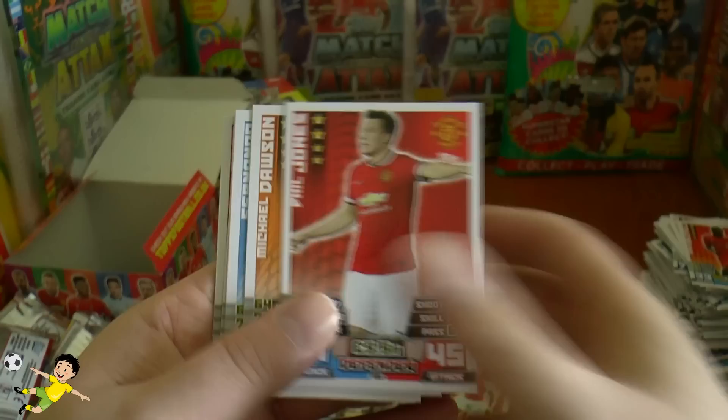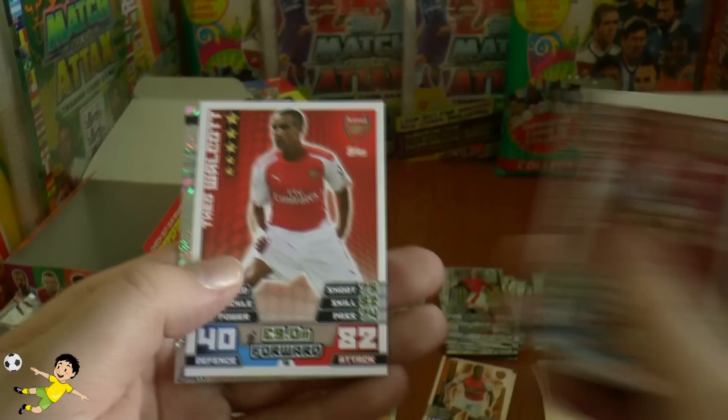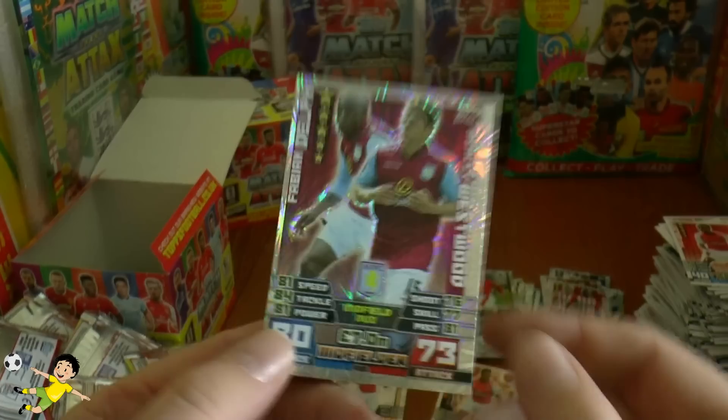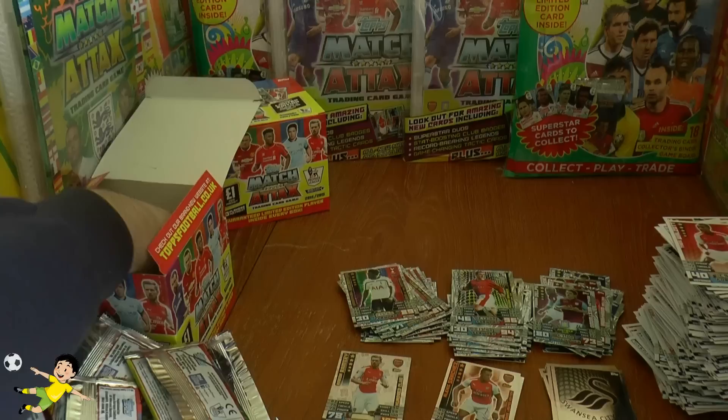Pack thirty-nine: Phil Jones, Dawson, Fernando, Austin, Speroni, Colback, Trippier, Walcott. Duo insert of Delph and Westwood. Man of the Match is Adebayor from Spurs. However, some of these duo cards have been really badly cut — there's absolutely no excuse for that in 2014, sending out cards that haven't been properly checked.